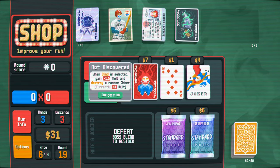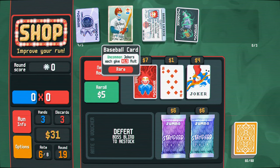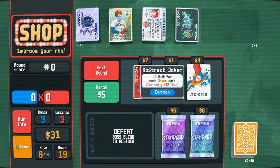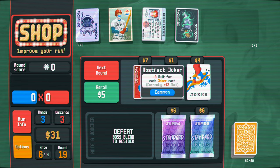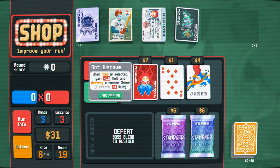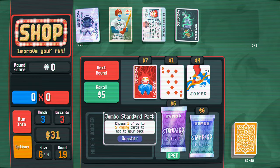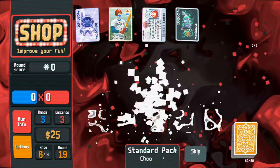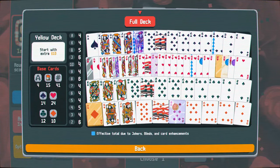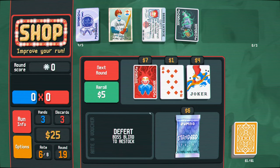When blind is selected, gain and destroy a random joker. Oh, that's scary. I still need to enhance one of these things. Plus three mult for each joker card - this is giving me quite a lot. Uncommon - I could just kill this. But it's going to trigger, right? So I don't really want to do that. I do need to buy these because I need one more enhanced card. Glass tan or a jack? Jacks are pretty good - let's take a jack. So now this is active, and that'll hopefully help us survive.